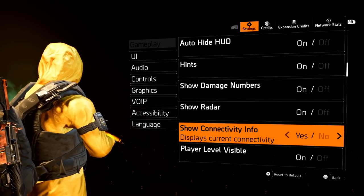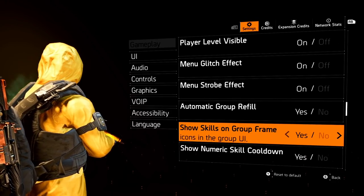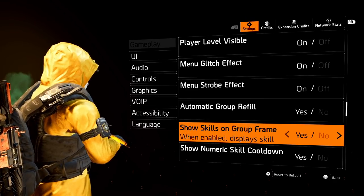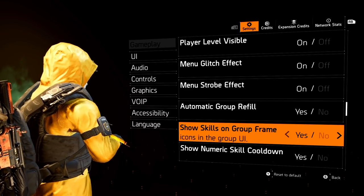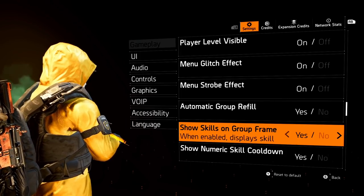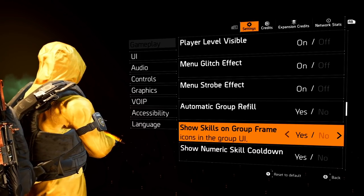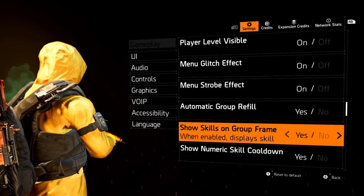The next setting under Gameplay is Show Skills on Group Frame. When running with teammates, their name shows in the bottom right corner. Set this to Yes so it also shows the skills they're using. Under that UI element you can see whatever skills they have on their build, which is useful for raids or legendaries — you can see skills on cooldown and figure out the best team synergy.